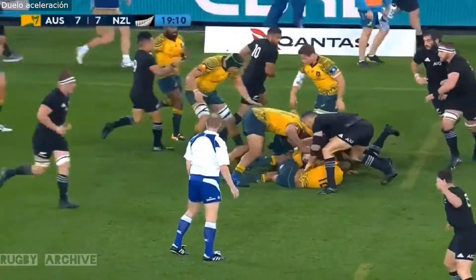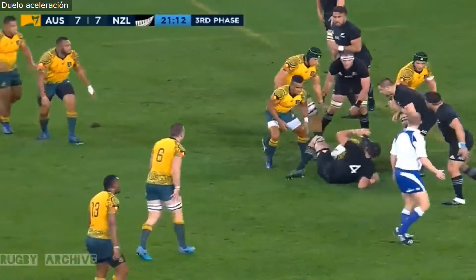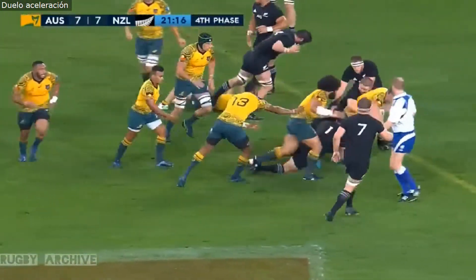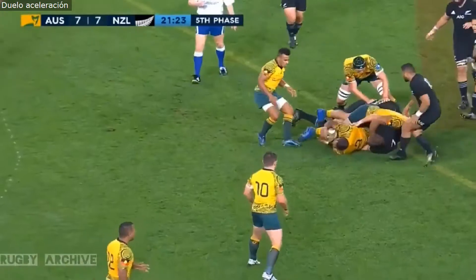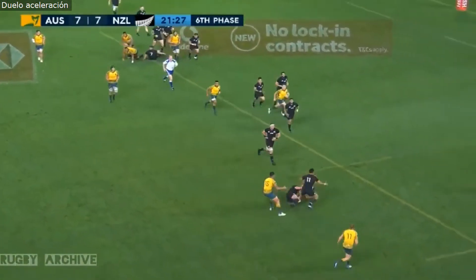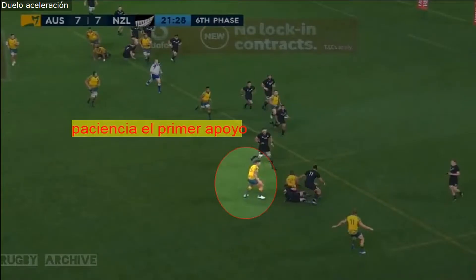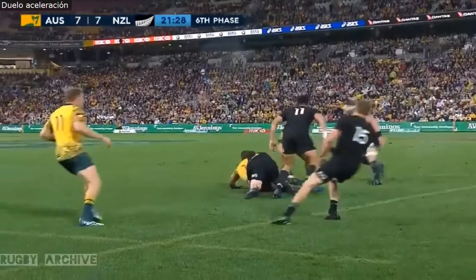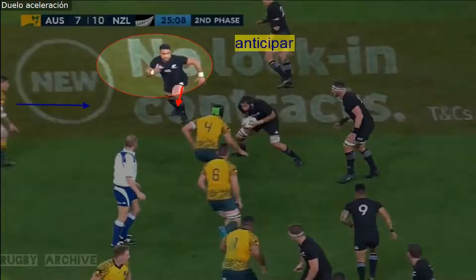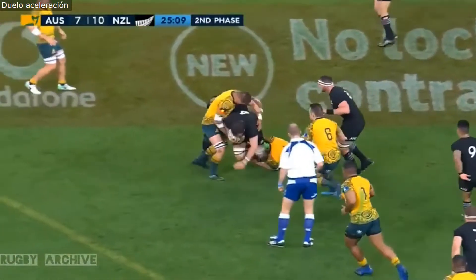Oh! He is hammered by Naholo. Up towards the 22. Good fight from Dempsey. Now it's Foley and Beal stepping. Gets it back to Folau.